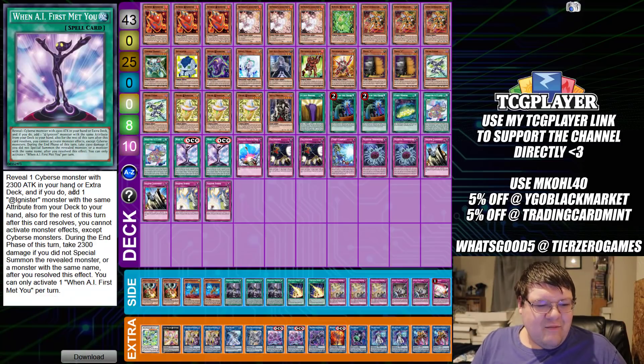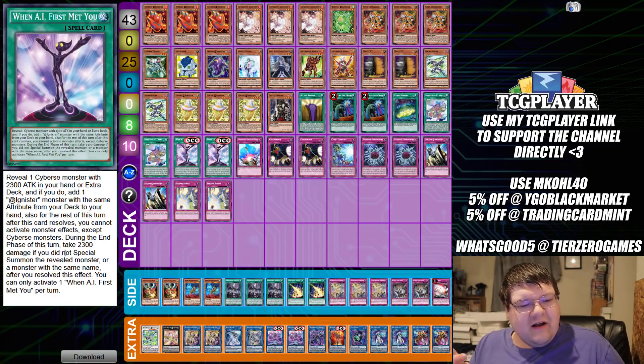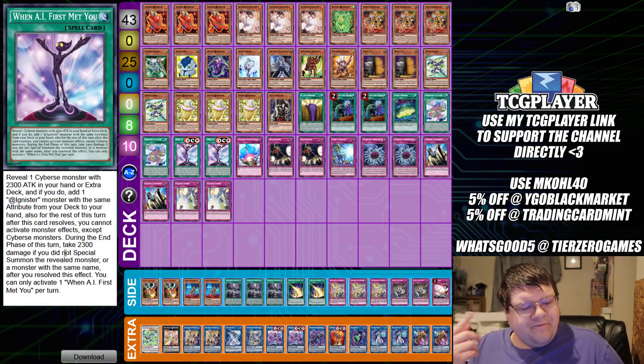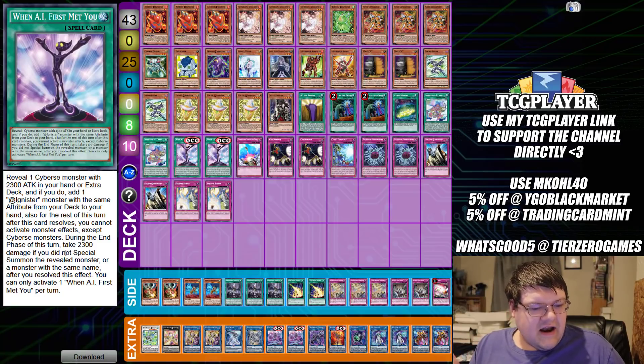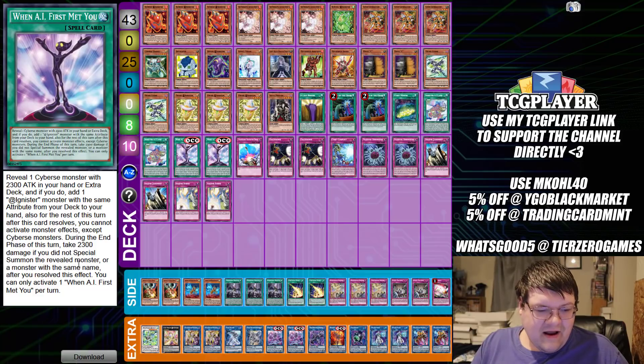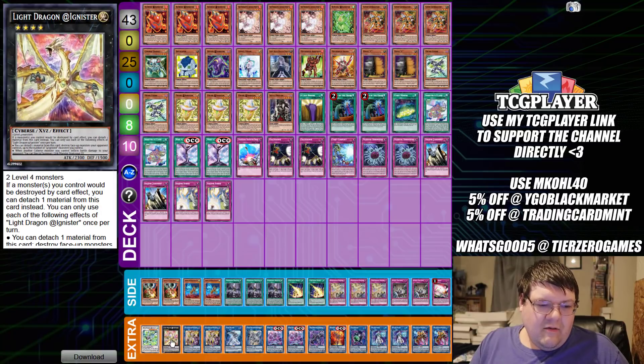We have two copies of When I First Met You. You reveal a Cyverse monster with 2,300 attack in your hand or extra deck, and if you do, add an @Ignister monster with the same attribute from your deck to your hand. Also, for the rest of this turn after this card resolves, you cannot activate monster effects except for Cyverse monsters — that's fine. During the end phase, take 2,300 damage if you do not summon the revealed monster. Unfortunately we're taking 2,300 damage because I don't think we're summoning the Light Dragon, but you're going to have to play this for When I First Met You.